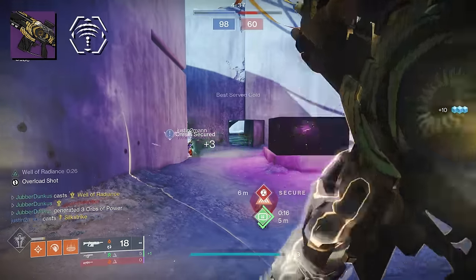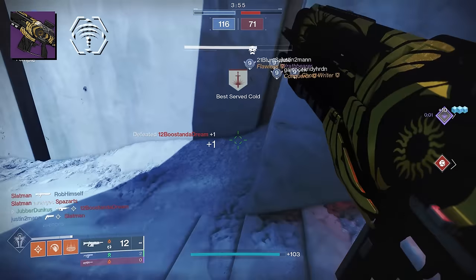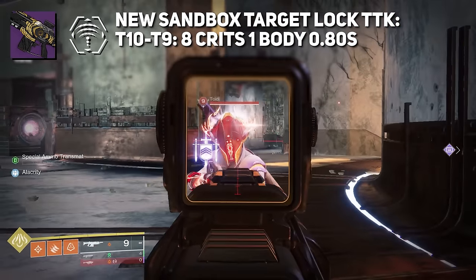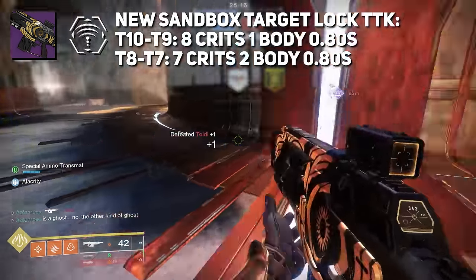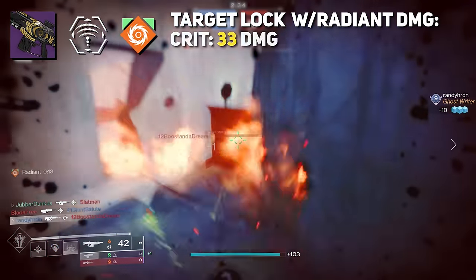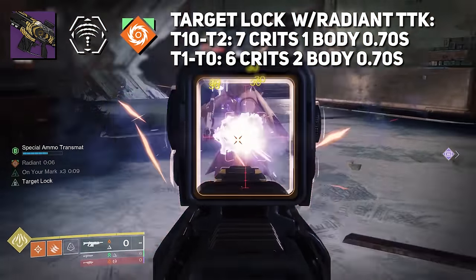In terms of 1v1s, Target Lock was disgusting. For the first 6 shots you receive no buff, but after hitting 12.5% of magazine capacity, you get that damage bump. It's a small bump inside of PvP — crit damage goes from 27 to 30, body shot from 16 to 17 — but it's enough. Time to kill wise, things don't really change until tier 6 Resilience: tier 10 to tier 9, you can still get the kill in 0.8 seconds with 8 crits and 1 body; tier 8 to tier 7, 7 crits and 2 body; and from tier 6 and below, 8 crits at 0.7 seconds. But with Radiant paired with Target Lock, the crit buff goes to 33 and body shot damage goes to 19 — meaning from tier 10 to tier 2, you get the kill in 0.7 seconds with 7 crits and 1 body.